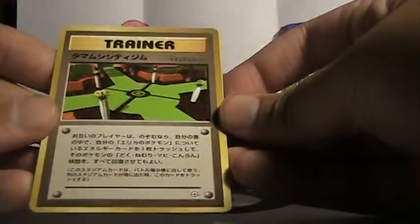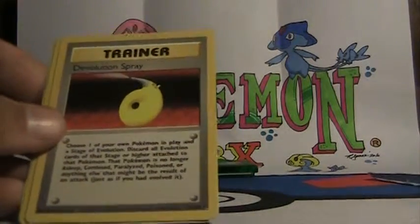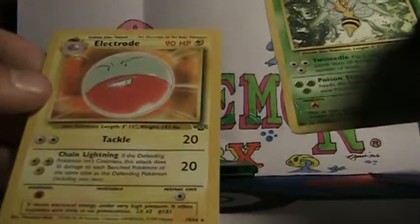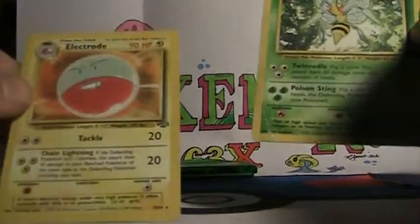So we got a Japanese trainer, which is cool — mid condition, not sure what it is though. We got Power Spray Rare from Base Set. Beedrill Base Set too, bad condition, but it's cool. And Electro Jungle Rare — that's awesome, it's in nice condition.